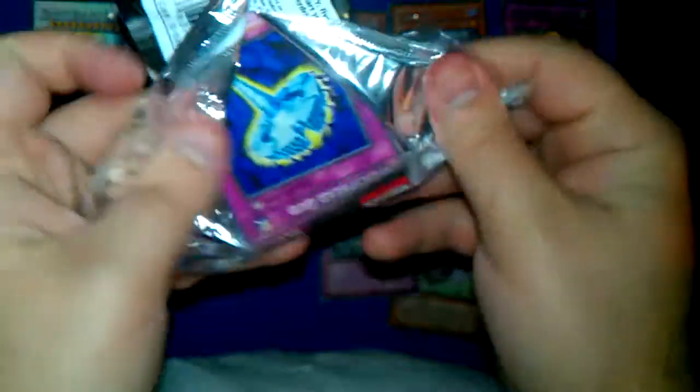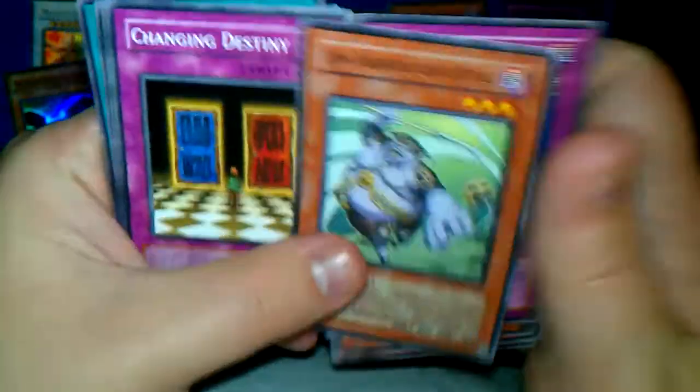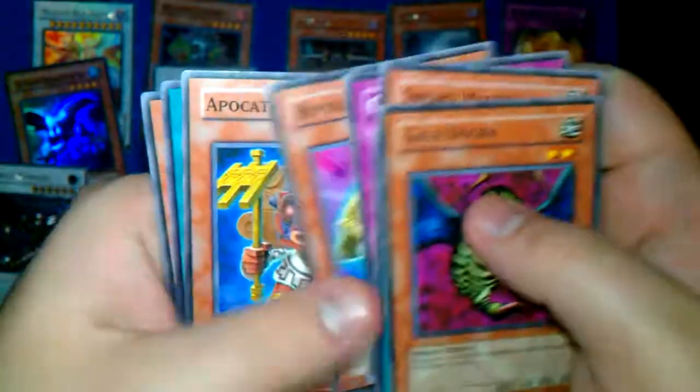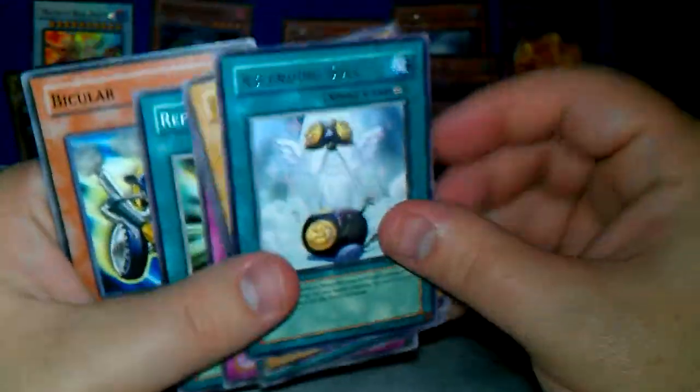So halfway through — got through probably most of the commons. I'll read out any we didn't get before but skim through them and call out the Rare. Widespread Dud — already had him as a Rare, not gonna say him again. The Djinn Prognosticator of Rituals. Gael Dogra again. A Pot Quill. Ascending Souls are Rare.